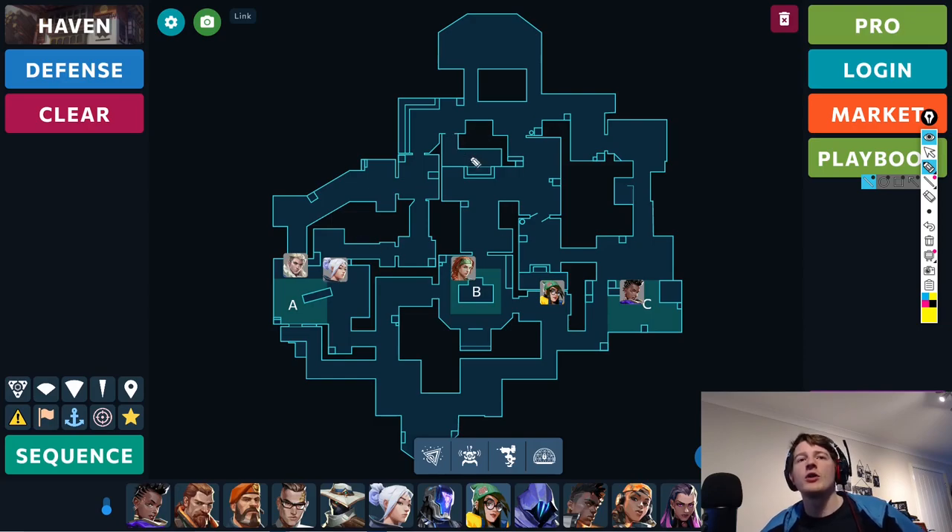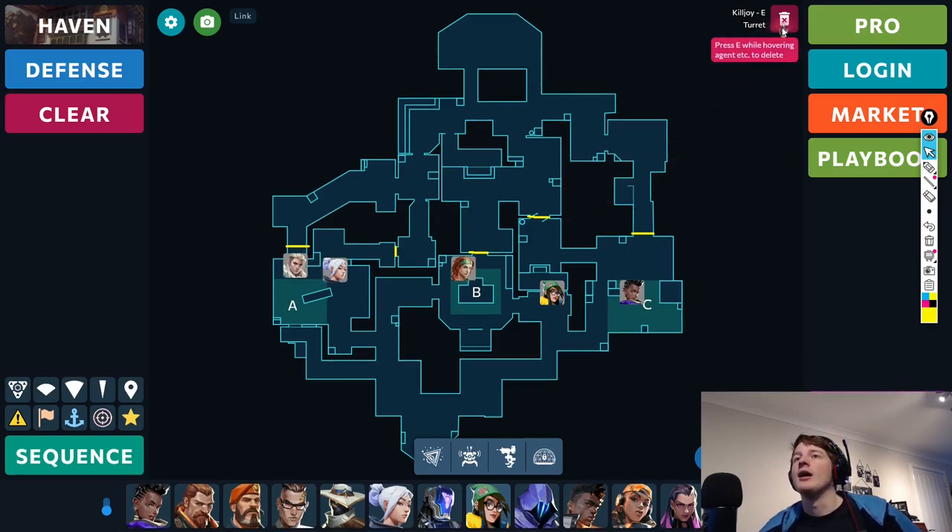Next, let's look at the different choke points on this map. Haven is quite simple — there are basically five ways to defend: you probably consider this the choke point on short, then B with the garage doors, and the C long entranceway as well. I've mentioned a Killjoy setup here for garage by putting the turret here. This turret will see both garage and people coming in through C, which is quite handy for one turret to do.